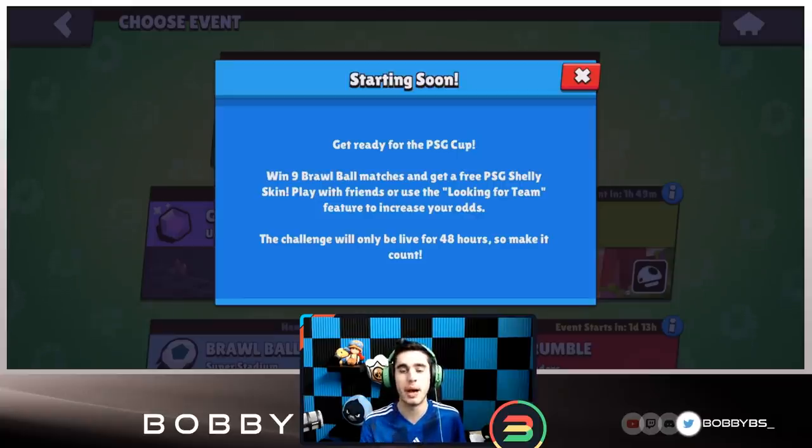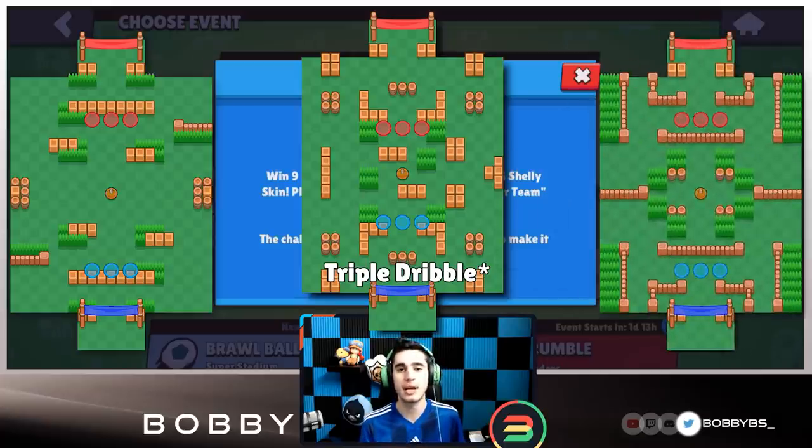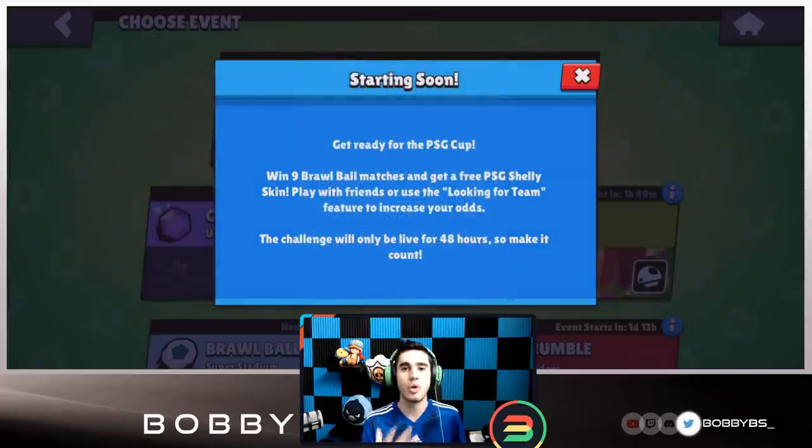There are three different maps: Backyard Bowl, Super Stadium, and Penalty Kick. I'm going to show you guys two comps for every single map so you can play what you're more comfortable with. I'll show you how to use the comps, what to pick, and how to win the PSG Cup and get that free skin.